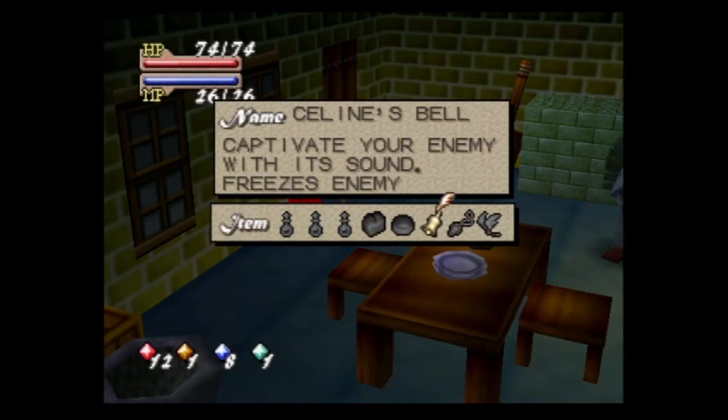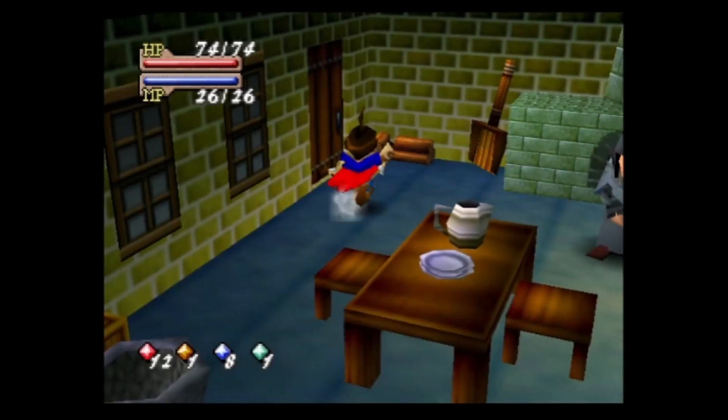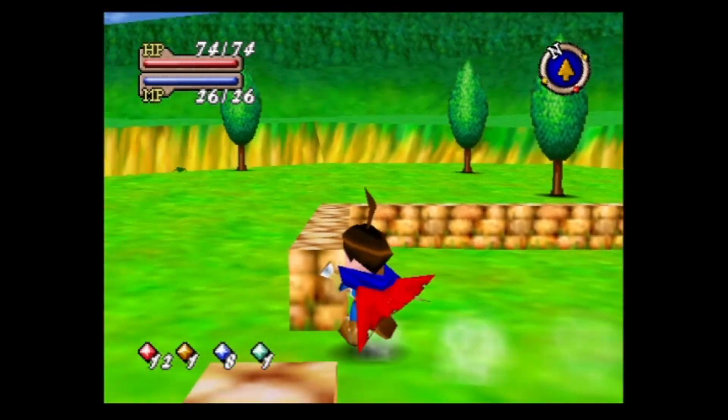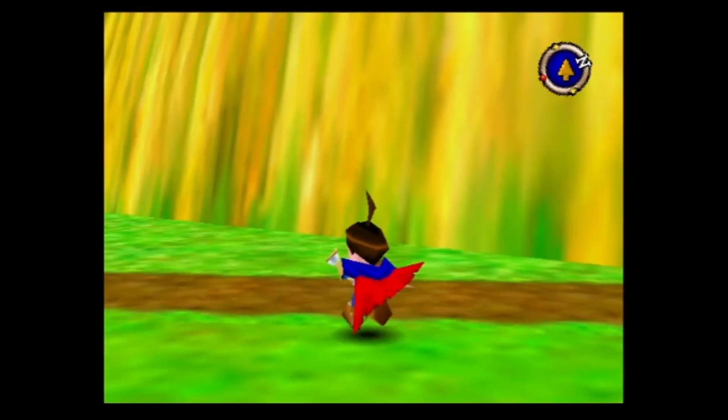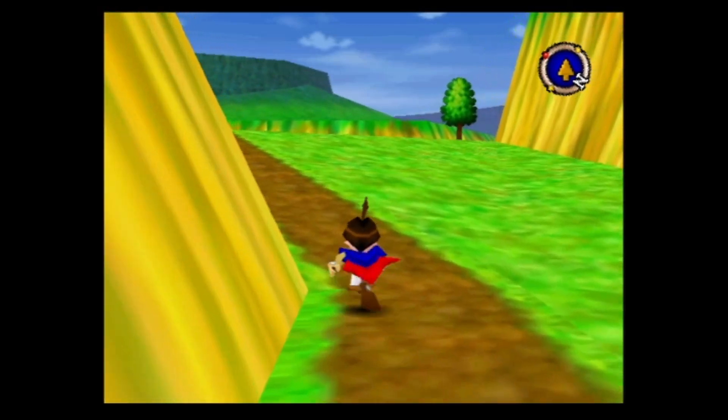While I was grinding, I also got a couple items. We got Selene's Bell — 'Captivate your enemy with sound, freezes the enemy' — and a Silver Amulet, which is a protective amulet that increases defense 1.5 times. You can get spells to do both of those effects, but items are probably better honestly, because you're not wasting MP.